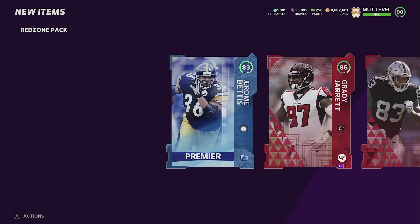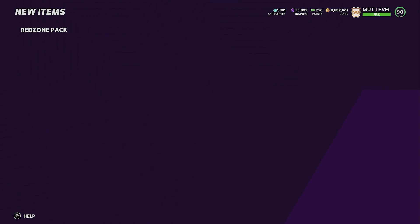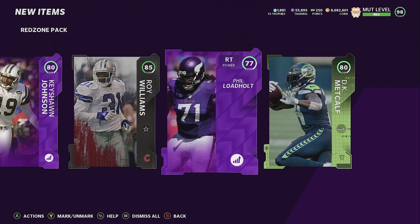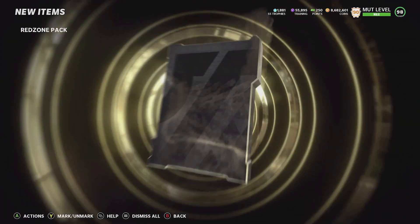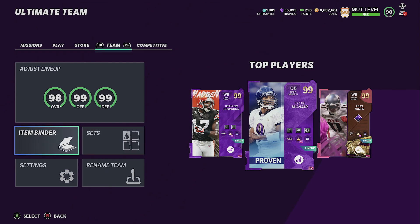We get three elites with a high of 85. Honestly guys, you're better off taking the 25,000 quick sell. I'm opening these just to give you something to watch, because those 25k quick sells add up. We pull an 84 and an 80 DK — selling each one individually won't even make up 25k. But if you hit something big it can cover all three packs, so there's risk involved. All three packs would have been worth 75,000 coins if we'd taken the quick sells.